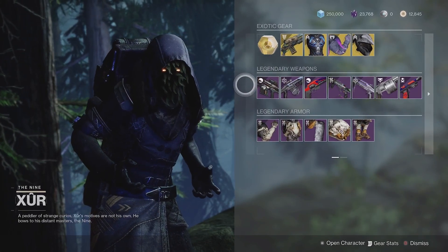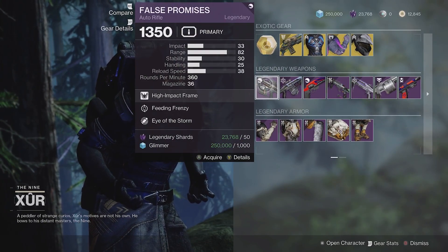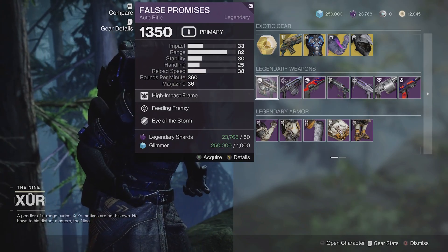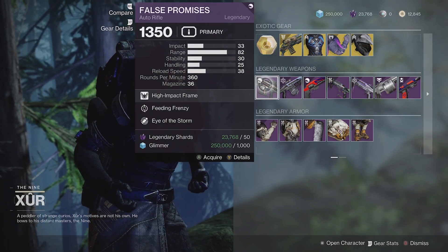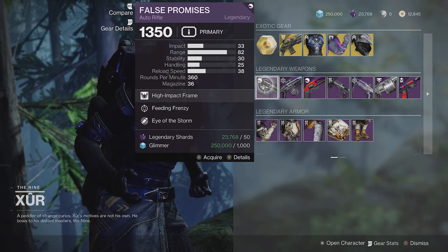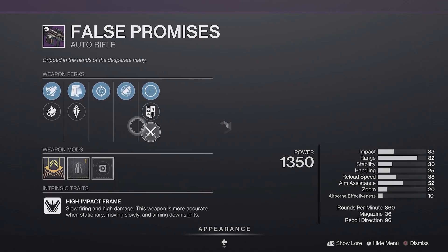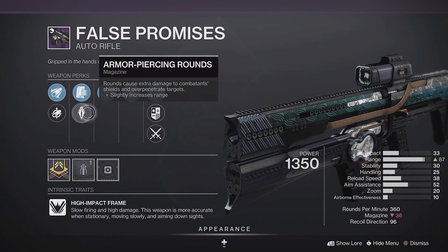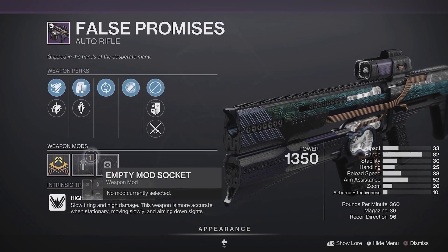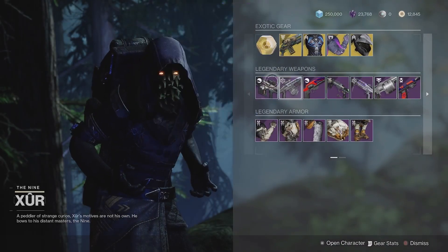Let's move on to Legendary Weapons, which is much better this week than the armor. We've got False Promises. This one's pretty good — Feeding Frenzy, Eye of the Storm. Neither of those are bad to have on auto rifles. I'd probably put it in sort of a mid-roll overall, though. It's got armor piercing rounds, so this is pretty good actually. Stability, which is great on auto rifles. Consider picking this one up.